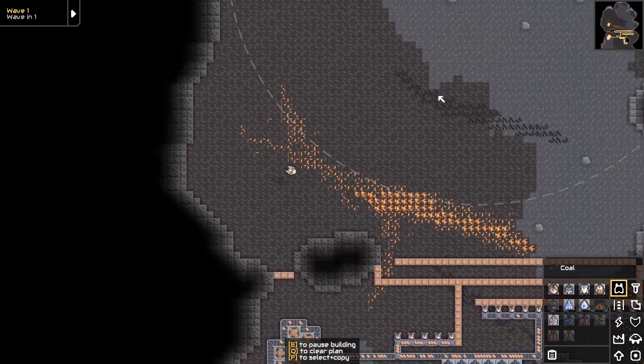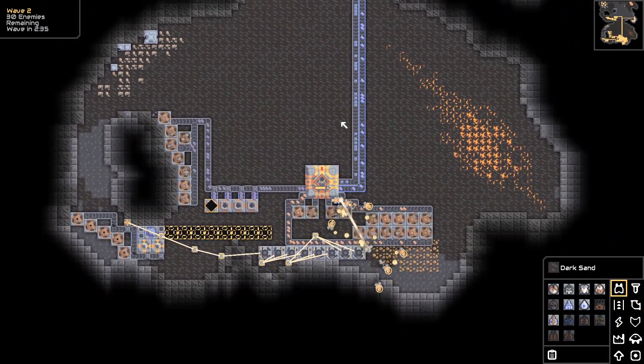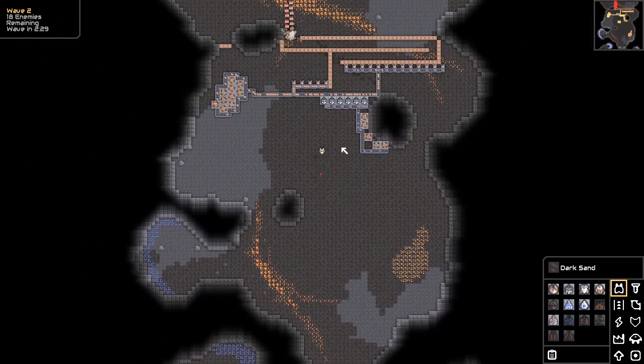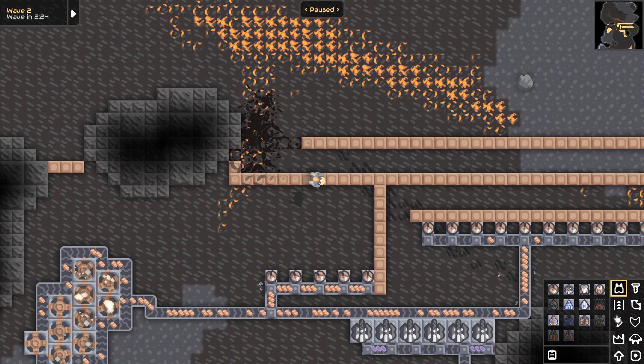It wastes a little bit of time but not much. There's some enemy that can shoot you from like the outer edge of that circle - just in case anybody's wondering. This defense is totally viable. I don't know what shot me - I'm sure I will get to find out in future waves.